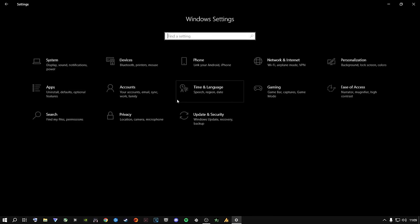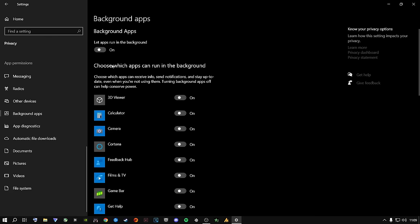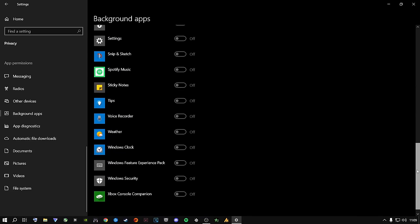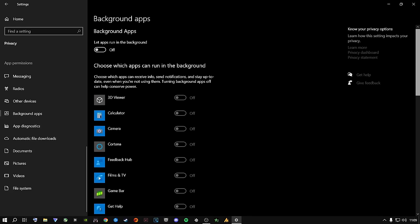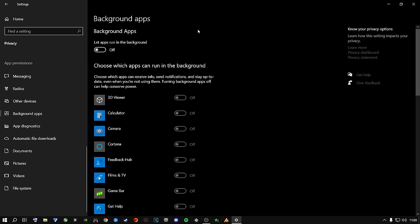Go to the home button, come to Privacy, scroll all the way down to where it says Background Apps, and turn this from on to off if you're a Windows 10 user. This stops all those apps from running in the background and using CPU, VRAM, and RAM. You don't want anything running in the background while you're playing. For Windows 11 users, you have to individually disable these — just Google how to disable background apps on Windows 11.